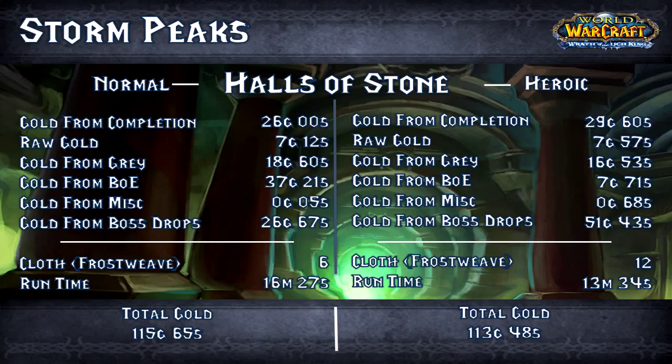Halls of Stone normal: gold from completion 26 gold on the nose, raw gold 7 gold 12 silver, gold from greys 18 gold 60 silver, gold from bind-on-equip 37 gold 21 silver, gold from miscellaneous a mere 5 silver, gold from boss drops 26 gold 67 silver, Frostweave a mere 6 pieces. Runtime: 16 minutes 27 seconds — yeah, it's a long one. Total gold: 115 gold 65 silver.